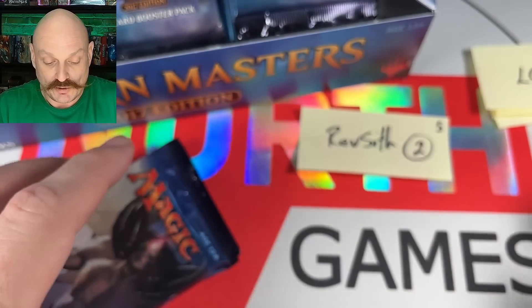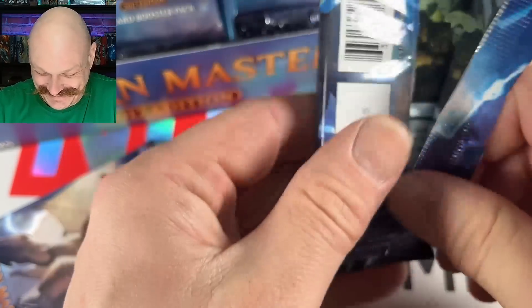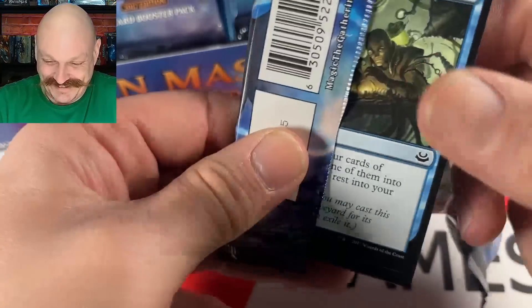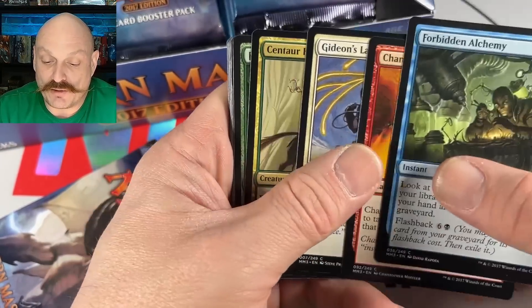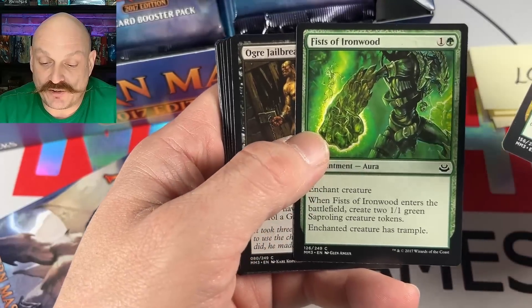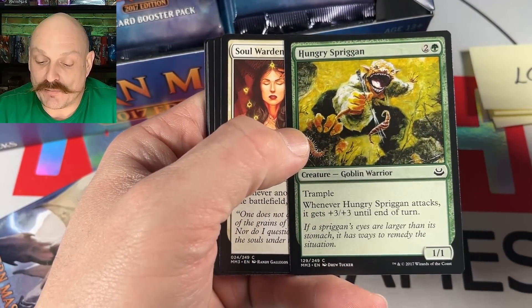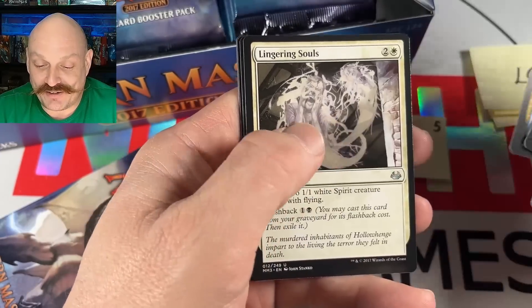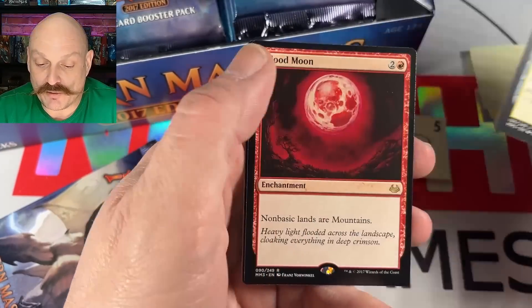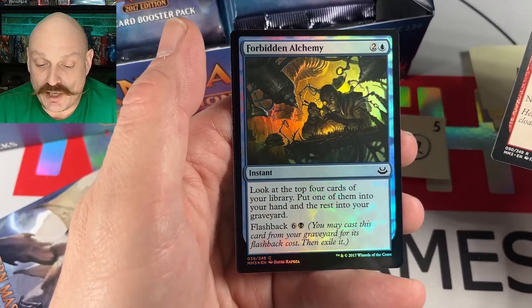Resseth up for two. Forbidden Alchemy — look at that dude. Fists of the Ironwood, Hungry Spriggan, Mog Flunkies, Lingering Souls, Tower of Gargoyle. Blood Moon — sweet Blood Moon. As of filming this video it's around $10, it was a lot more money when it was played in Modern.